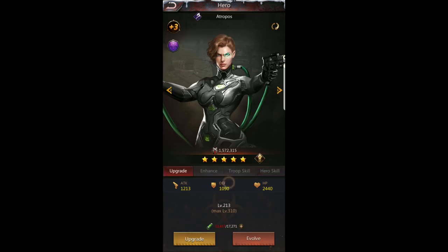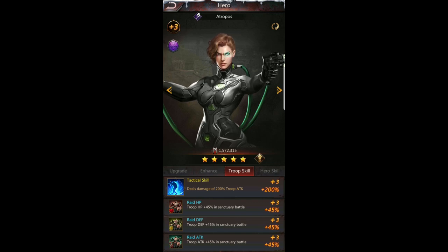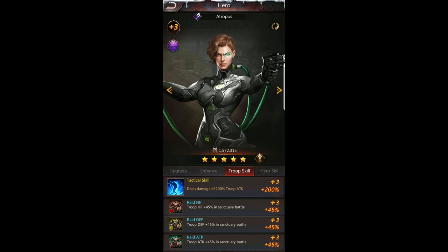Going back to Atropos — she has unique troop skills: raid hit point, raid defense, and raid attack at plus 45%. These are important distinctions — it says 'takes effect when the hero joins the rally battle' in a sanctuary battle. This means her boosts only take effect when she's in the lineup during a sanctuary battle — either your sanctuary or attacking someone else's. It does not work on zombie lairs; we've tested that.